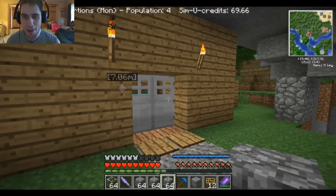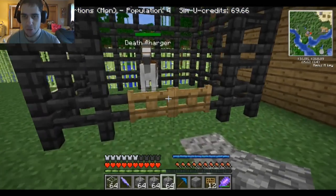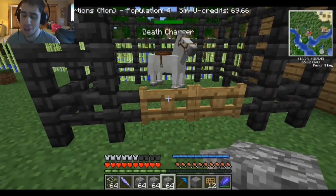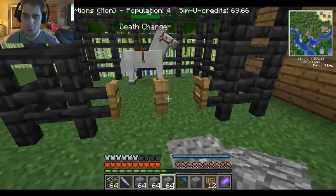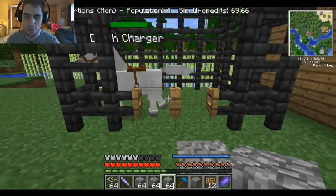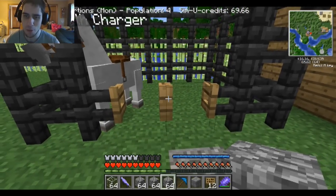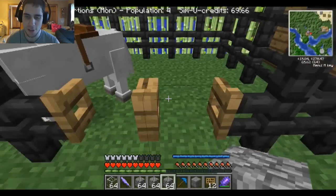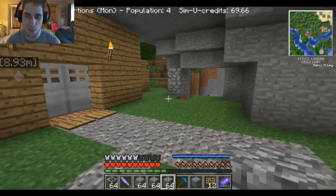Hey, what's going on guys? It's Pat. Welcome back to Minecraft Epic Proportions. I actually fixed this — you guys really helped me out a lot. I didn't think that if I did this he'd be able to walk through, just because of the middle thing. I always assumed that putting double wouldn't make it so you can walk through, but clearly it does. So thank you for that, guys.